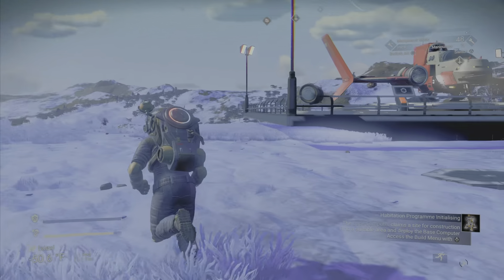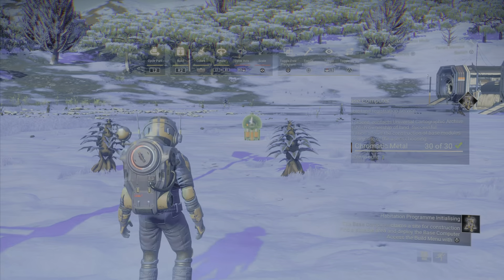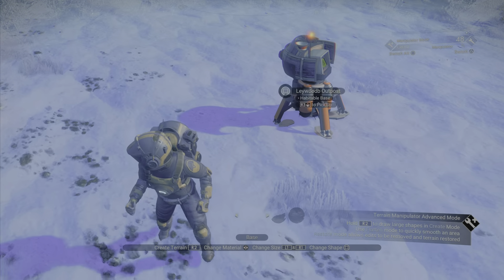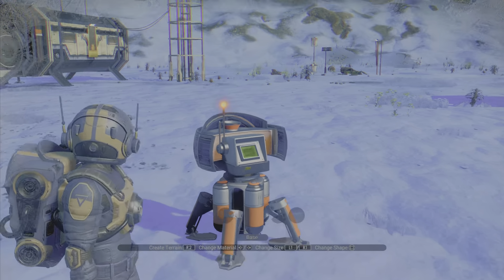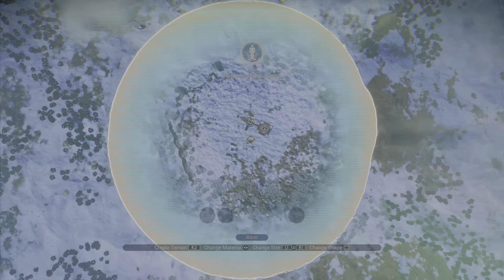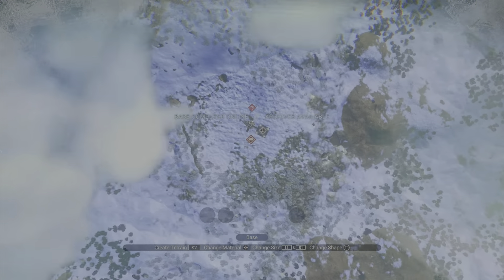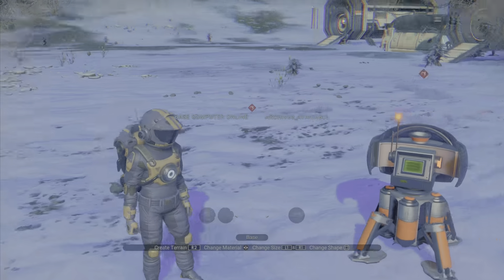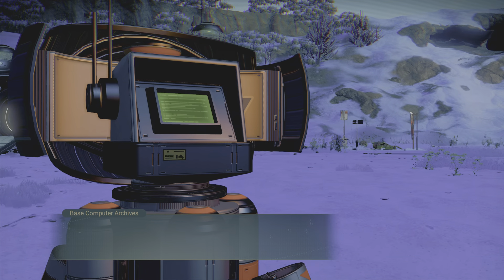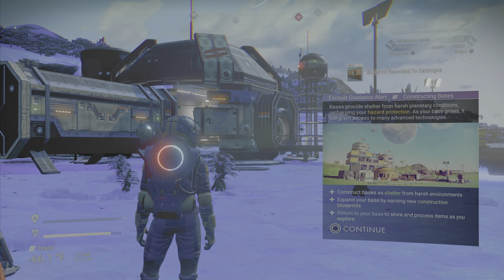As you can see, there is some usefulness to building a base in this location. We're going to put down our base computer to make the game happy, then upload it to see if anybody had any claims on this base — and they didn't. Now we're going to access the base computer and get the couple blueprints it wants to give us.